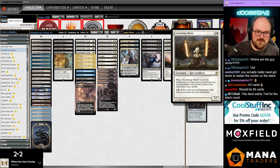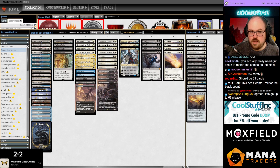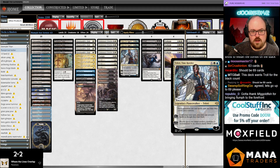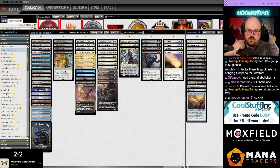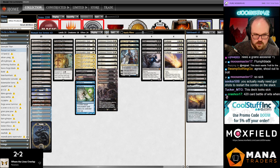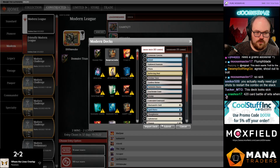Looking at the sideboard — we have a transformational package: four Stoneforge with Kaldra, Batterskull, and Sword of War and Peace to board into a midrange deck, alongside Shred Red so we can lean into the midrange plan with our Grief, Scam, Solitude angle. Leylines for graveyard decks, Fatal Push for Monkeys and such, and the fourth copy of Teferi. I think the only cards you could consider cutting are Spell Pierces — maybe a fourth Thoughtseize or a main deck Fatal Push or Inquisition.